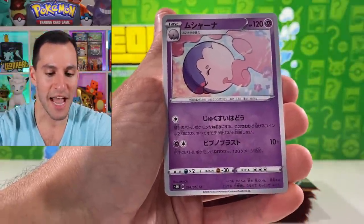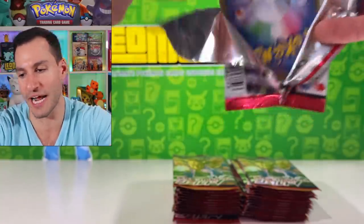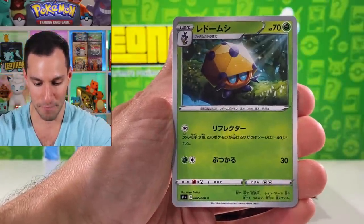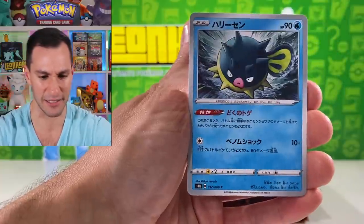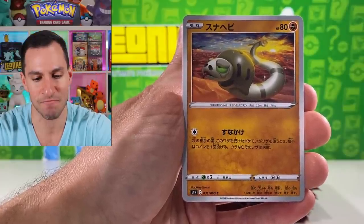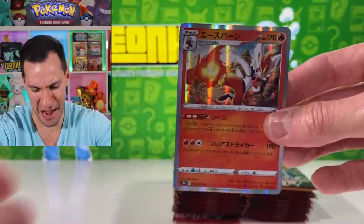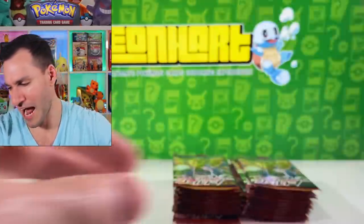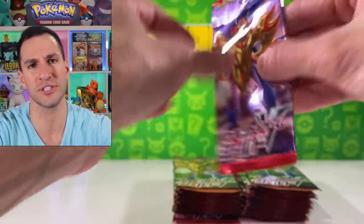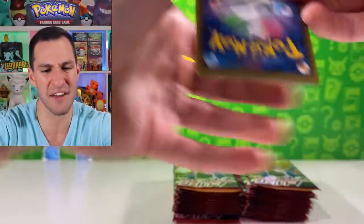I think it's Gossifleur and an Eldegoss — or something. Scorbunny! I say I'm a fan and I can't even pronounce his name. Masharna. Continuing on — I don't have most of these Pokémon on my team; my whole team is just Gen 1 Pokémon. Drapion. Dotler, Qwilfish, and I think that is some type of Sandaconda. We got a first holographic — thank you Scorbunny!